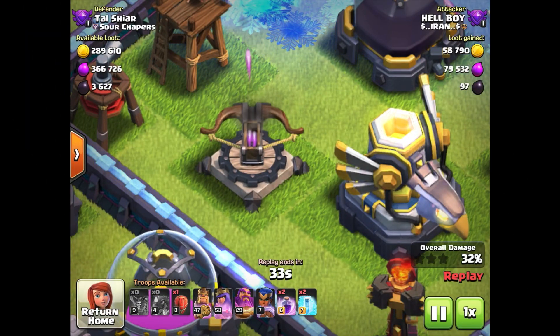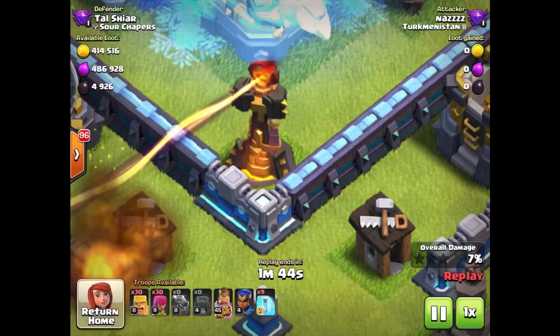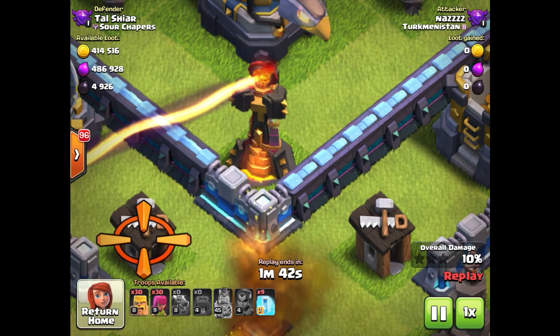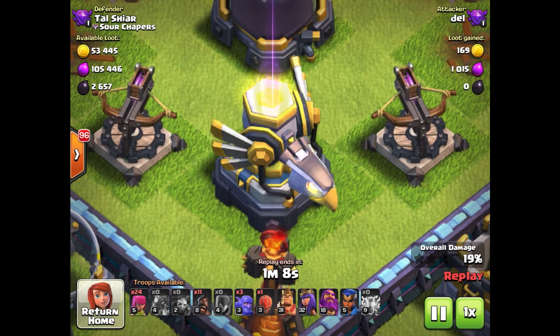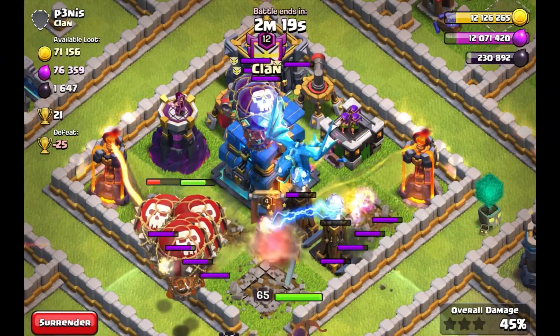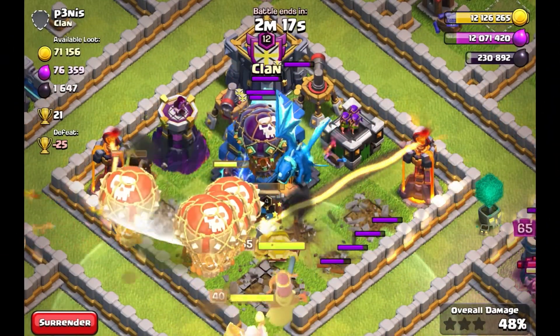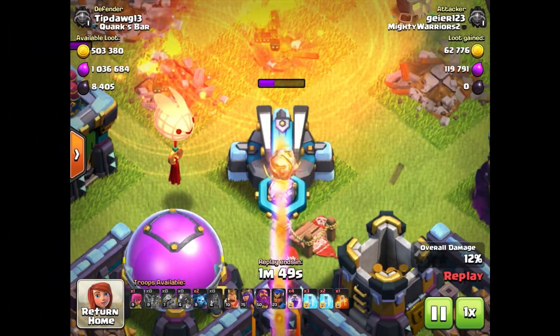At Town Hall 9, for example, we got X-Bows. Town Hall 10 we got Inferno Towers. Town Hall 11 saw the introduction of the Eagle Artillery. At Town Hall 12 they introduced the weaponized Town Hall. Town Hall 13 introduced Scattershots.